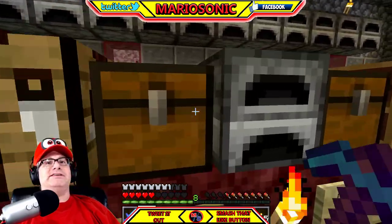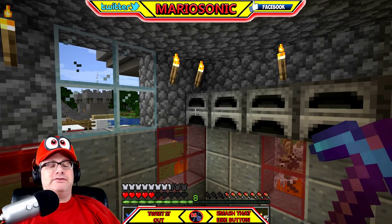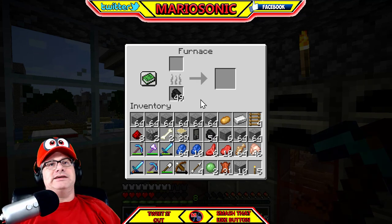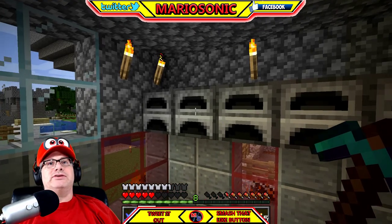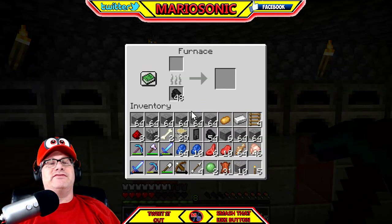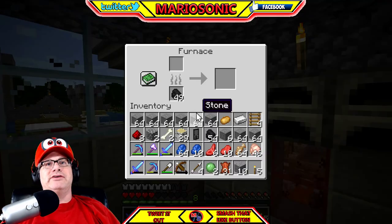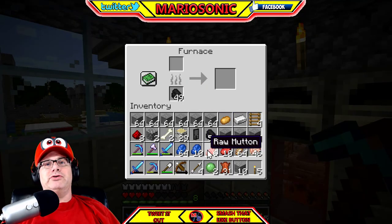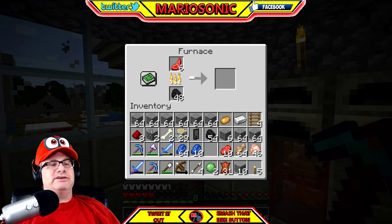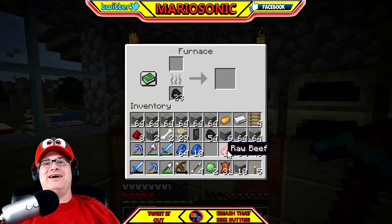First of all, you're gonna want to build a whole bunch of these - holy crap, look at all these here. You want to build a whole bunch of furnaces. Let's get a little closer here. You know what, a good idea is to keep the coal - look at this, you got the coal here. If you got a lot of coal, it's so easy to find, you just leave it in there. So all you do here is put the coal here and put the raw mutton here and boom, it's gonna fire it up and it's gonna cook it. I love the graphics.